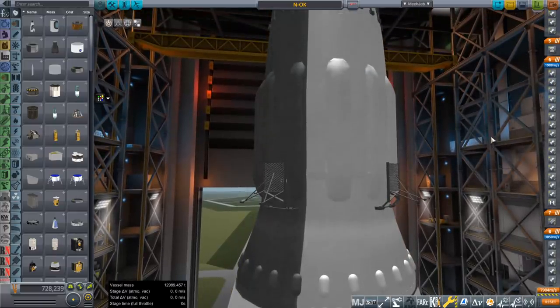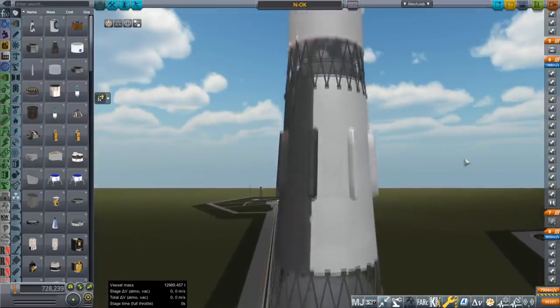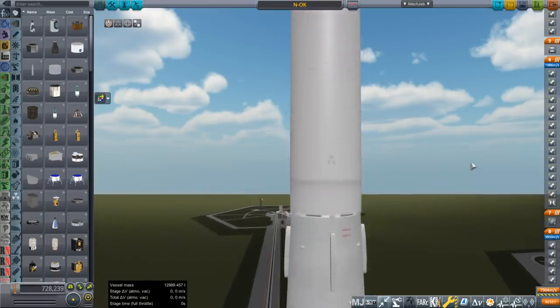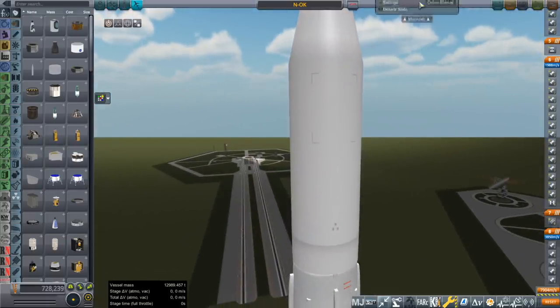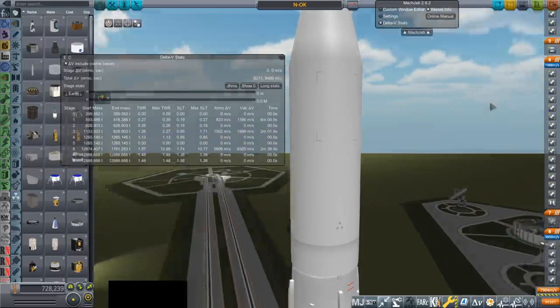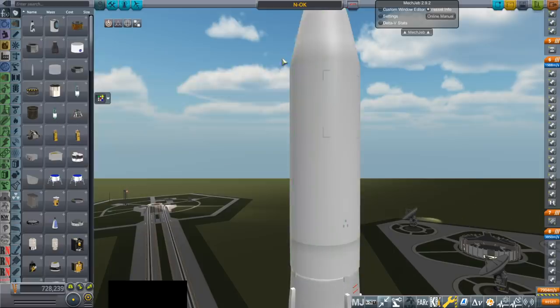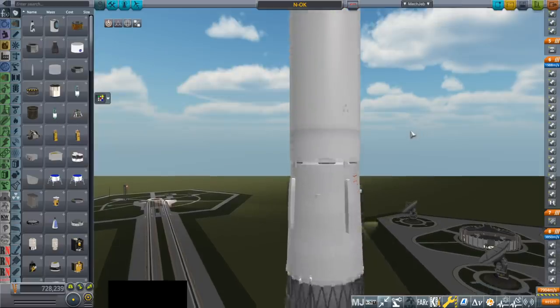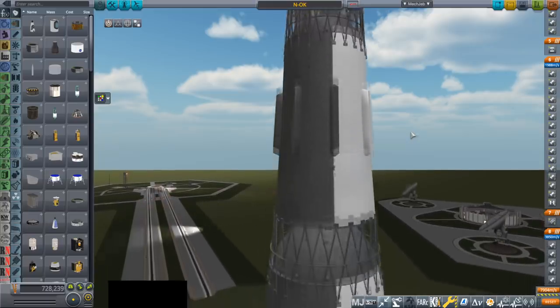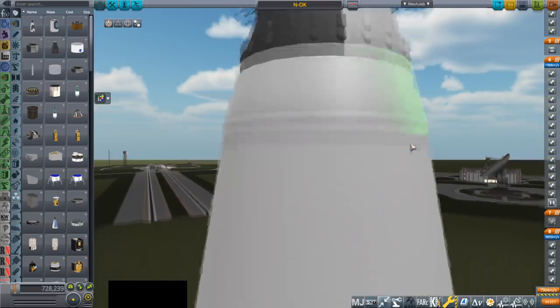It's an improvement only in terms of payload capacity, not so much in terms of safety. I've called it the N-OK — it stands for 'not OK', to be honest. We've still got the rest of the stack up here, all as it was before, and we're going to see if it can carry a 400-ton payload — that's 399.562 tons. The staging numbers don't make sense right now because of all the hot staging going on.